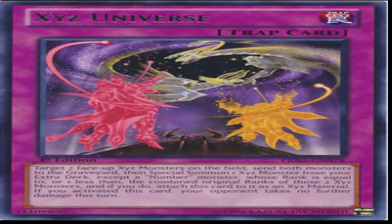There's Dracosack, there's Felgrand. Unfortunately there isn't Big Eye because Big Eye is a Number, but there's Dracosack, there's Felgrand, there's M7. Wait — is M7 a seven? Nope, M7 is a six. It requires rank seven or lower. But there are still so many monsters that XYZ Universe can summon — that's just amazing.